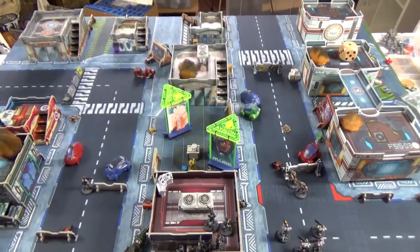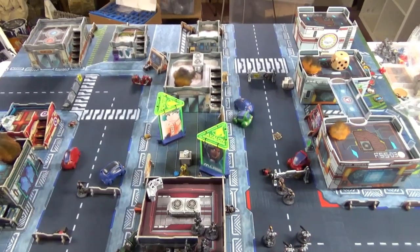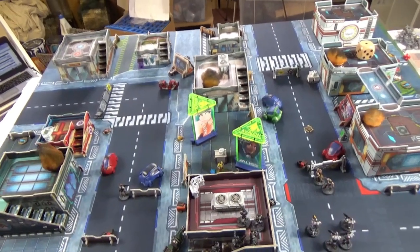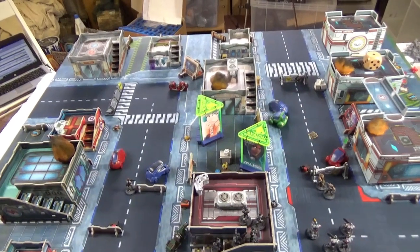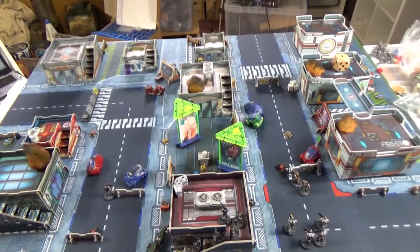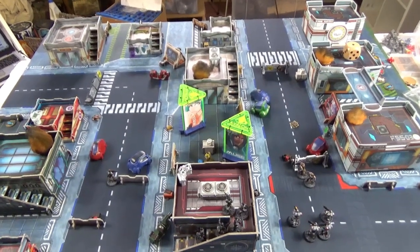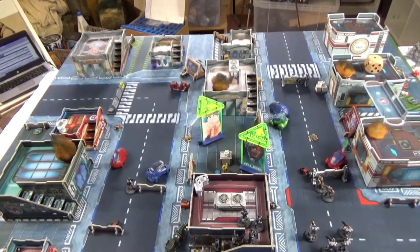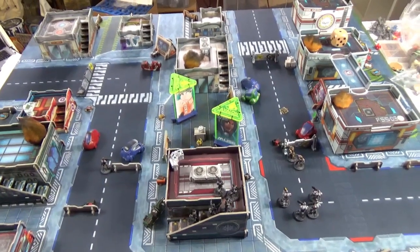To get the rescue you roll 2d6 and add the number of objectives you've completed. There are only two on the table, so the maximum I can add is two. Then a ship will arrive in a certain number of turns — that's the best chance of getting my troops off the table. Otherwise I can get off by walking off a table edge, but there's a chance the aliens will capture me off the table, giving a higher chance of losing my major characters, which I obviously want to avoid.